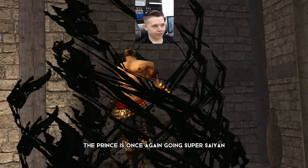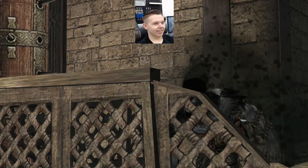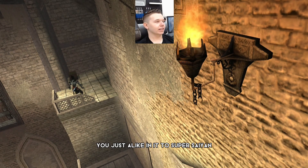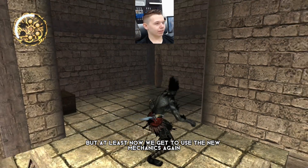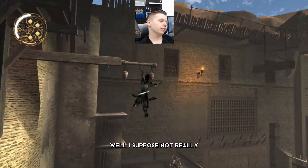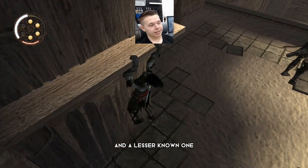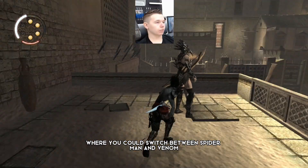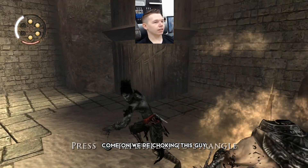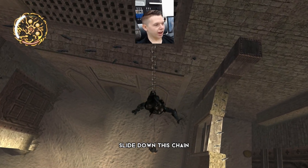The prince is once again going super Saiyan - the Dark Prince. Any transformation you just liken it to super Saiyan. But now we get to use the new mechanics where we can swing from stuff - it's like Spider-Man but years in advance. Well, there were Spider-Man games before this; Spider-Man 2 on PS2 being one of the elite ones, and Ultimate Spider-Man where you could switch between Spider-Man and Venom. Come on, we choked this guy so hard his head fell off - I'm sure that was the reason.